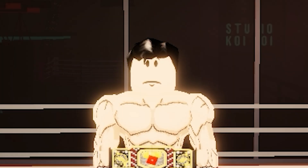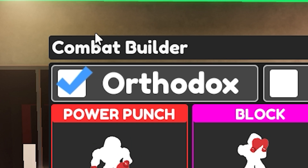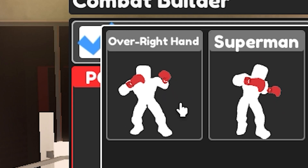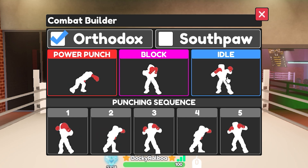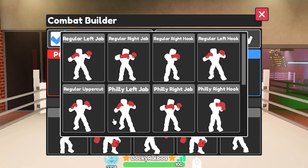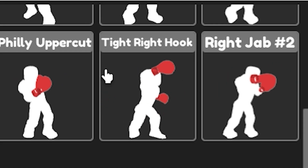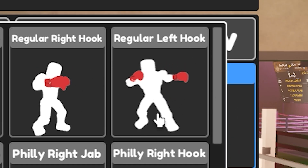Now on to the build. First things first, make sure that the stance is orthodox. Power punch should be the over right hand. Block should be the regular one. And idle stance should be the regular one. For the punch sequence it goes: tight left hook, tight right hook, regular uppercut, tight right hook, and finally regular left hook.